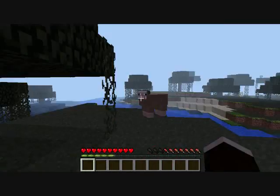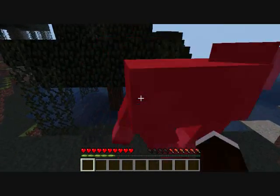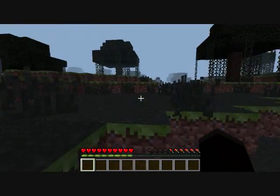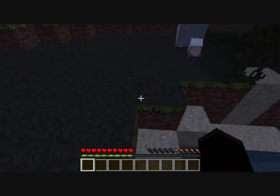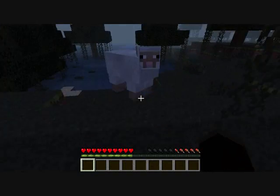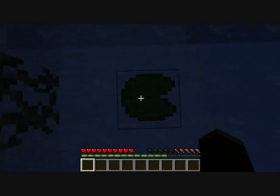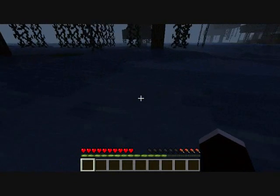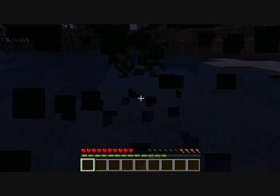They added a lot of items and blocks. To go to The End, you have to have Eyes of Ender. It's getting dark — I have 16 wood. They added animal breeding and babies. New mobs include the Ender Dragon, Snow Golem, Mooshrooms, Villagers, Magma Cube, and Blaze. They also added potions and enchantments, and an improved armor system.